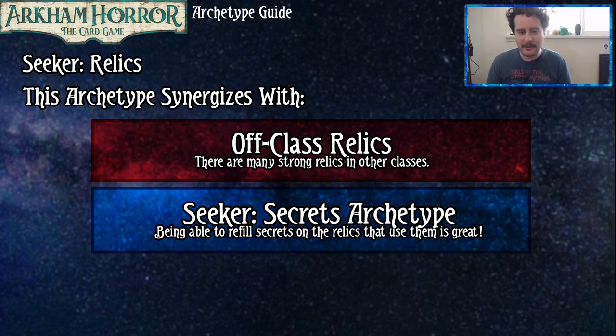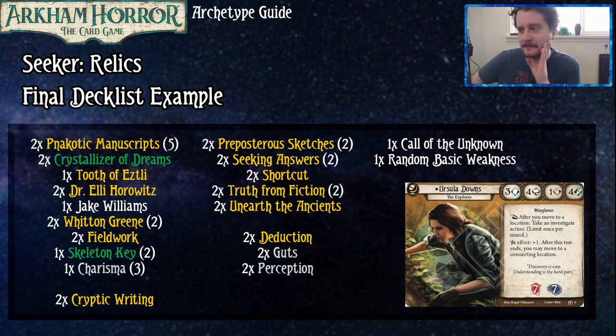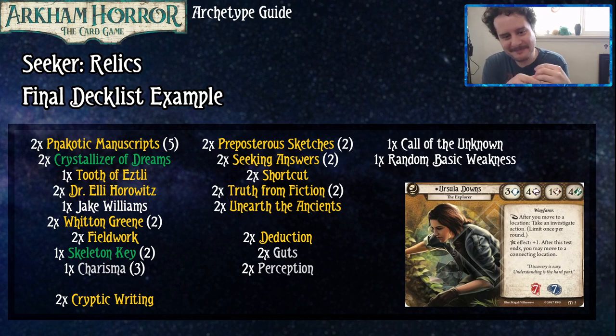Let's talk about this example deck. Brynn, I know you've never seen this deck before, but I'm sure you could tell me all about it. It's full of cards you like to play. This is a pretty basic Seeker deck — we got Ursula, she can play the Seeker relics. Of course we're playing our Dr. Ellies and our Witten Greens to find our relics, as well as a Charisma, because most of the relics we have we want to sit and stay once we've played them. Those relics being a Tooth of Edseli just to bump up those defensive stats, the Crystallizer of Dreams which we'll get to in a minute, a Skeleton Key to make investigating even easier, and some Necrotic Manuscripts as the big payoff because they're just really good cards.